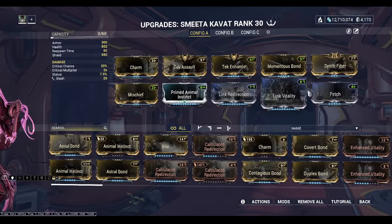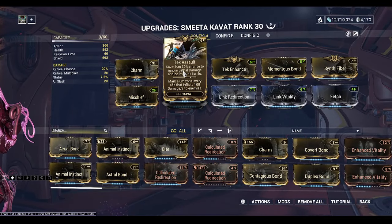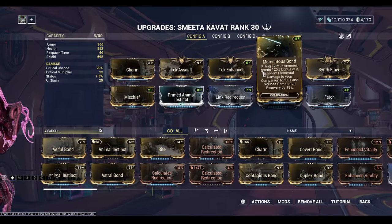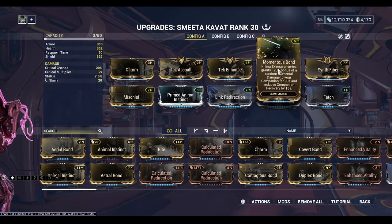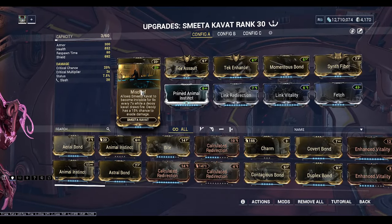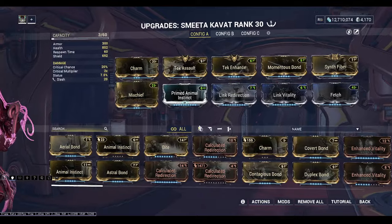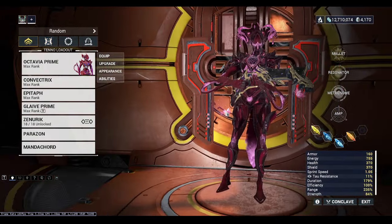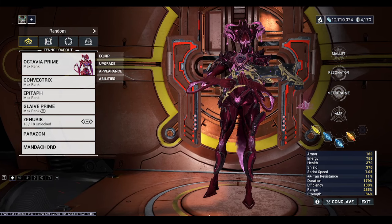This is my build that I ran for my Smeeta. For Smeeta, you definitely want to have Charm, and Tech Enhance and Tech Assault are kind of musts. Momentous Bond is good for upkeep on your Smeeta. I also run Mischief and some other basic mods. That's the total build - hope you guys have fun with it and have a great day.